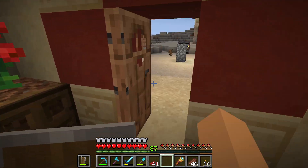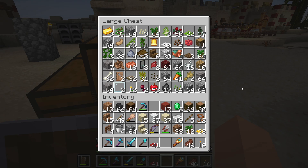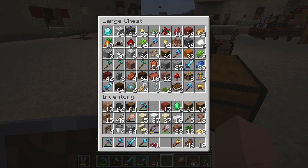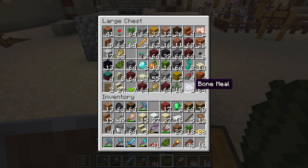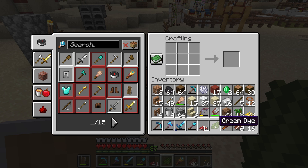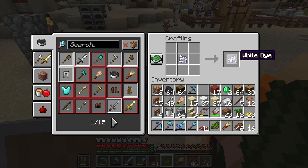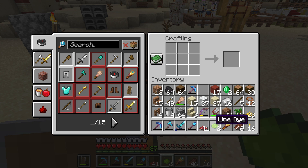No lime dye — where is lime dye? No problem, we can use some green dye together with some white dye and just make lime dye ourselves. How do you get lime dye? All you need is some bone meal, you turn it into white dye, then you just mix it up and we have lime dye.